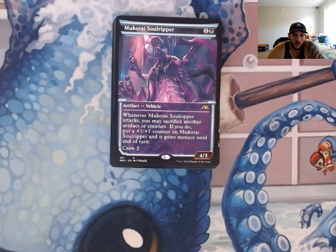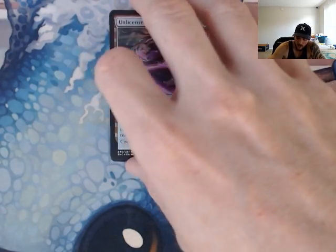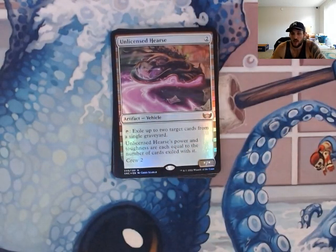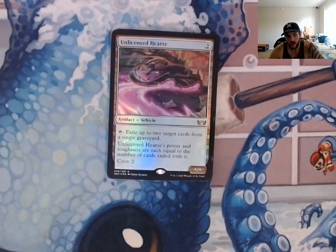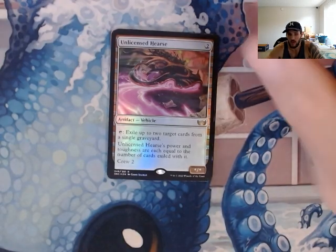Mokotai Soul Ripper — another vehicle. When it attacks, you can sacrifice another artifact or creature as a sacrifice engine, and it gets a plus one, plus one and gains menace. Unlicensed Hearse — since we're putting a lot of things into people's graveyards, we're going to exile up to two target cards from a single graveyard, and its power and toughness are equal to the number of cards exiled with it. If anybody's playing recursion, since we have a lot of discard and mill, we're going to keep those things out of their graveyard. We can also target in response — if they try to target something in their graveyard or even in our graveyard and we don't want them to have it, we can make sure that they don't.